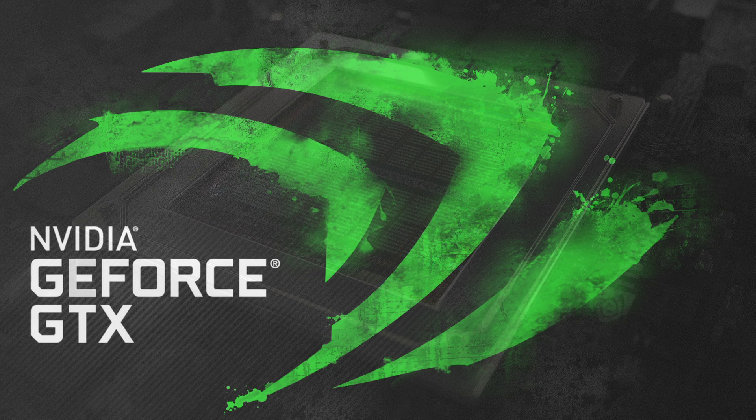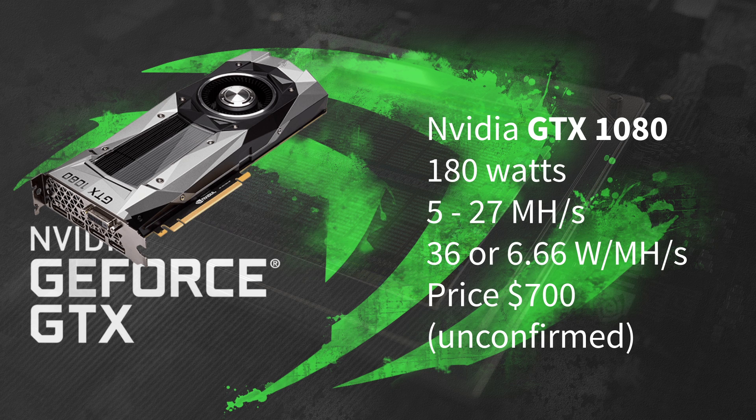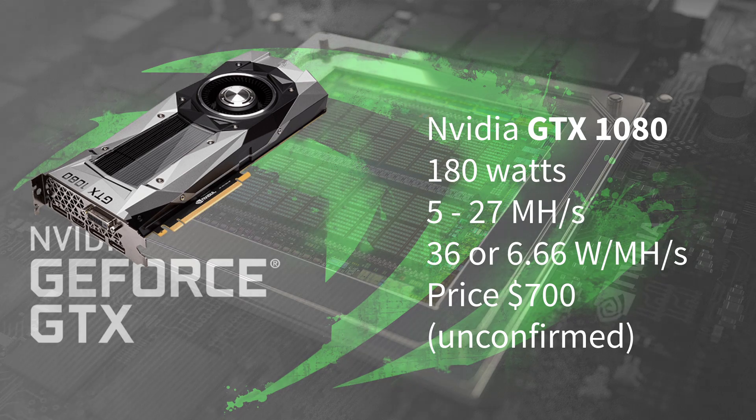Next up we have the GPU Nvidia 1080. It hashes at about 5 to 27 megahashes per second — also for this one I can't confirm it, I'm sorry about that. But if it does, we have 36 watts per megahash or 6.66 watts per megahash. The price is variant and I've seen it for 700 dollars.